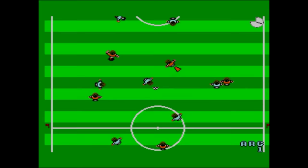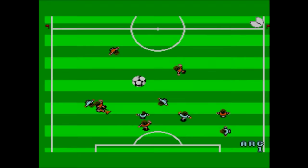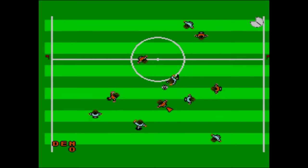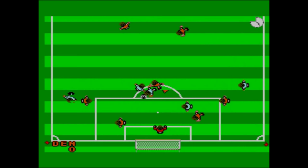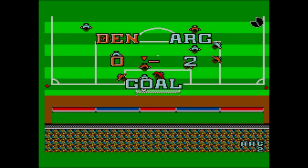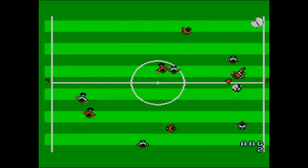Ok, I'm controlling him. I can change who I am by pressing button 2, and then you can kick by pressing button 1. But it's very, VERY tricky! And there's a lot of sprite flicker. This is worse than the Mega Drive version by a country mile. At least the Mega Drive version you can actually pass quite effectively. This is phenomenally hard to pass.